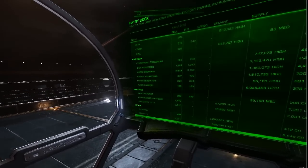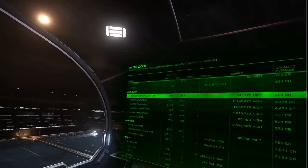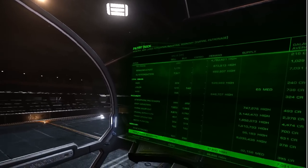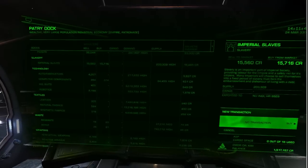Not bad indeed. We are in Atfero, in the Patry Dock — I'll put a link for that in the description. Here we want to buy Imperial Slaves. Are you okay with that? You're cool with that, right?